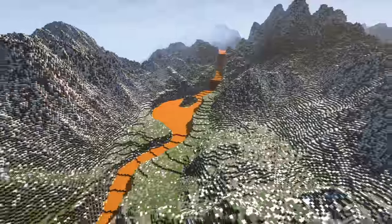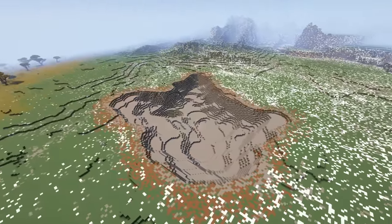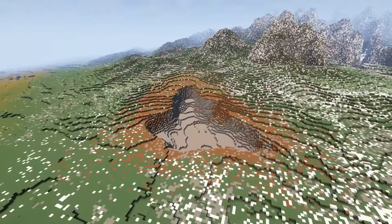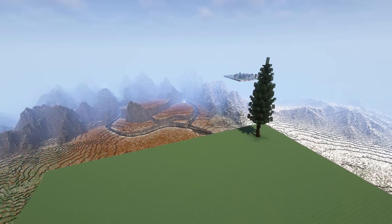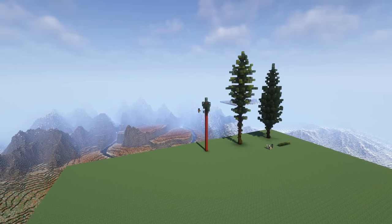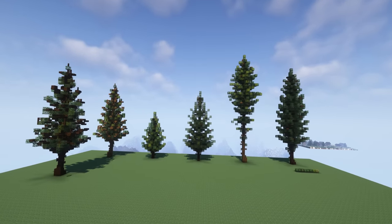With the main terraforming complete, it was time to add some rivers and lakes to break things up a bit and make the landscape a little more interesting. So I added some rivers between the mountain peaks and some lakes around the main valley of the biome. Next up, I created a bunch of assets to add to our environment. I built lots of conifer tree variants, as varying the structure, height, and materials of the trees really helps to make the environment look more realistic and dynamic.